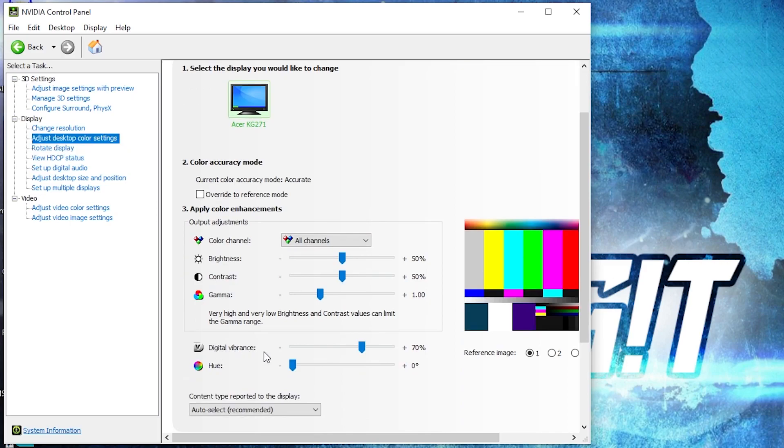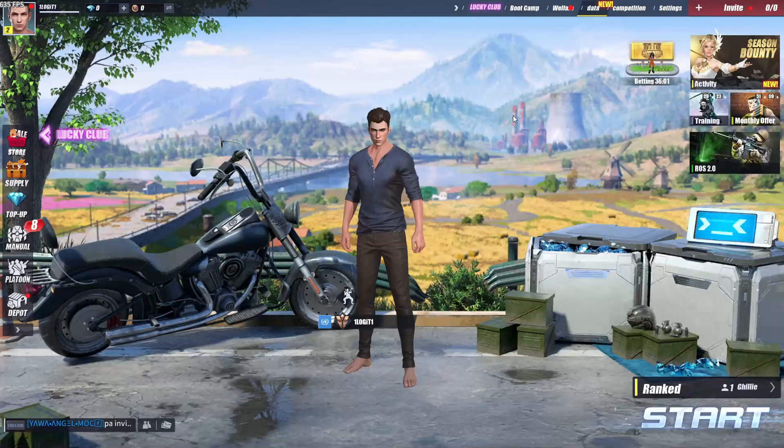Then go here to adjust desktop color settings, scroll down to digital vibrance, move this to 70%, move this to 70%, press apply, close the page.